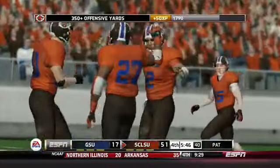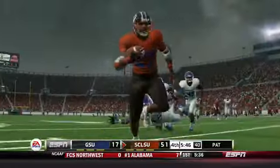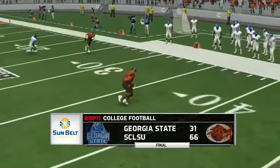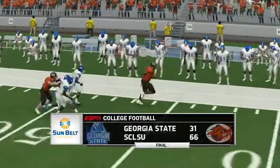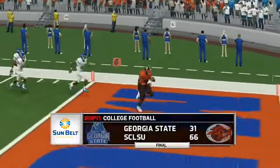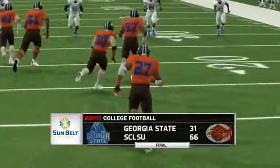The Muddogs are just running away with this game — that looks like the last meaningful play for the first team offense and defense. The Muddogs end up winning 66 to 31 as the second stringers get some action midway through the fourth quarter. Both teams scored a couple of touchdowns in junk time, but the Muddogs controlled this game and really started to pull away in the second half.